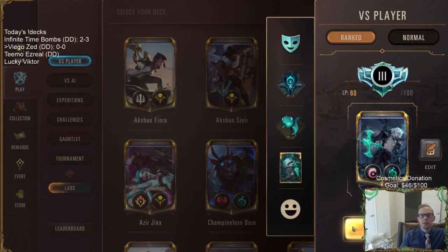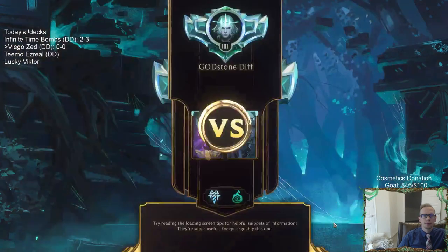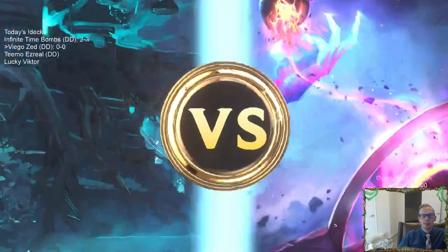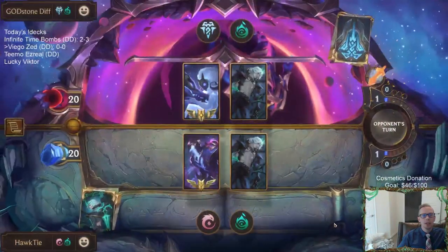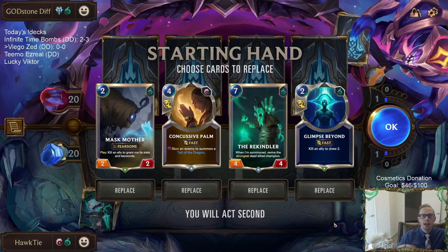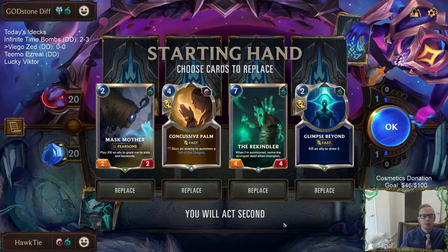We're going to go play five games over in Ranked with Viego Zed. We're playing against Viego Kindred. They're going to be playing Relyor to be able to Frostbite stuff. Frostbiting cards works well with Kindred — how it marks the weakest enemy. If you Frostbite something, it will turn into the weakest enemy.